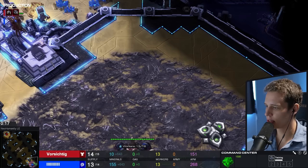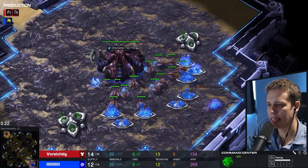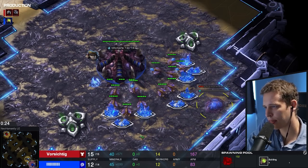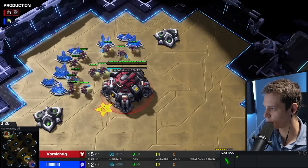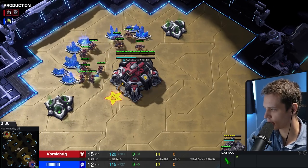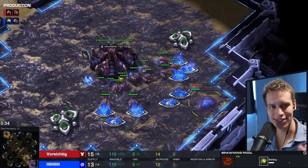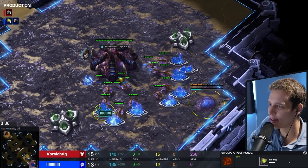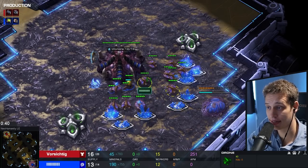All right, here we go on Neo Humanity, a ZvT, opening up with a 12 pool that gets built at 13 supply. So the first small discrepancy between what was written in the IOTIS form and what's actually happening — but the 13 pool, 12 pool, who really knows the difference? Am I right? Only absolute nerds who study the game all day, and that's definitely not me.